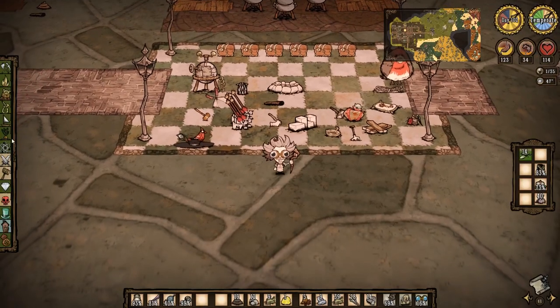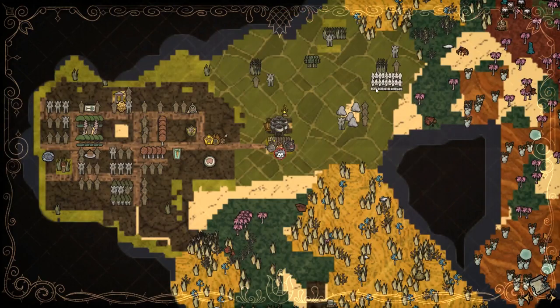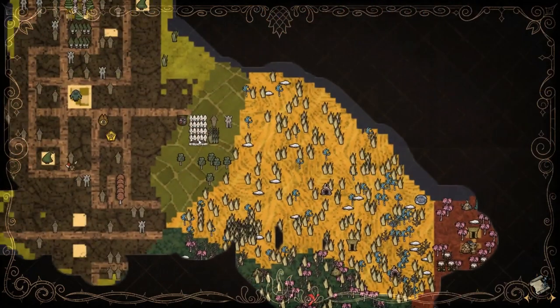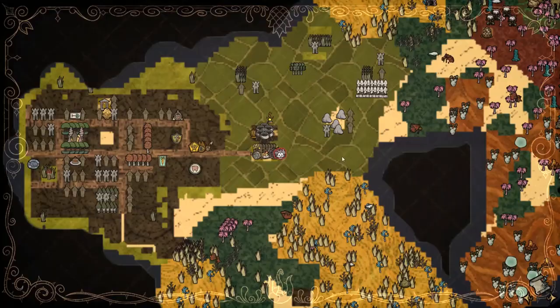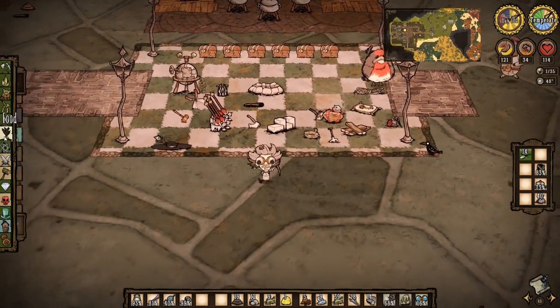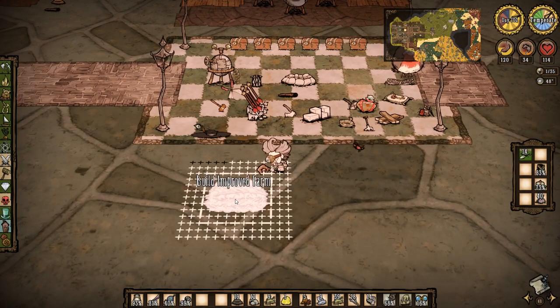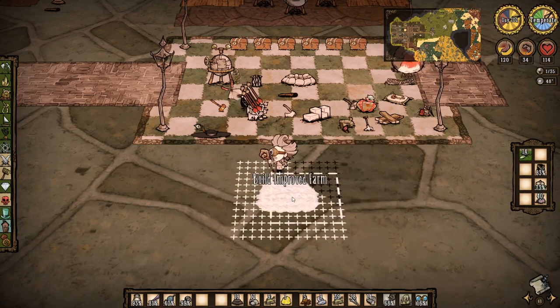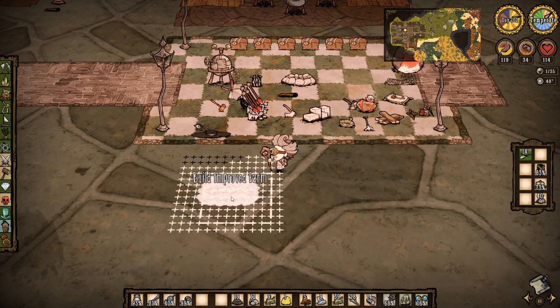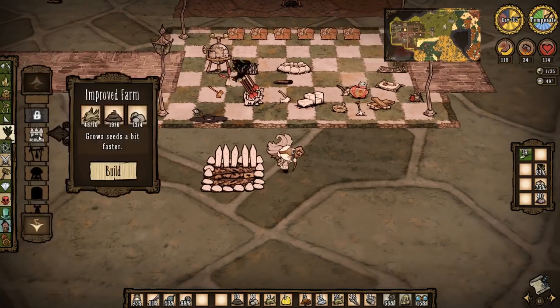I was going to build some farms. I can only build four at the moment, but there's a bunch here — looks like eight that I can smash there as well, and eight here as well. I know it's a little bit wasteful to destroy them and rebuild them, considering I could just use them right there, but I want them in my base. I have a design I'm thinking of, but I'm going to need more farms than I can get.